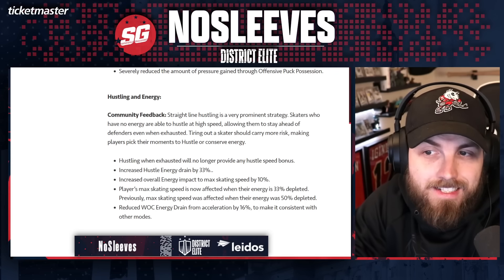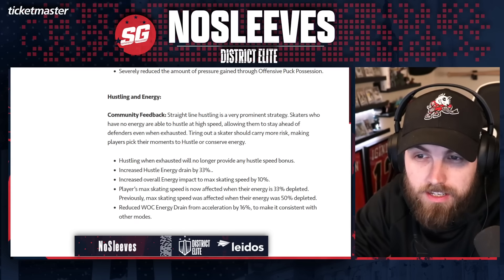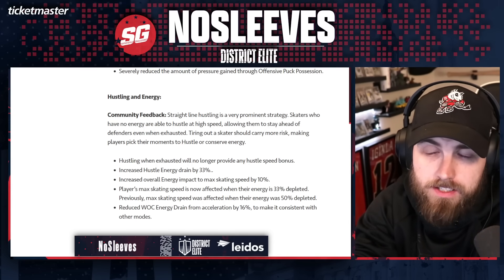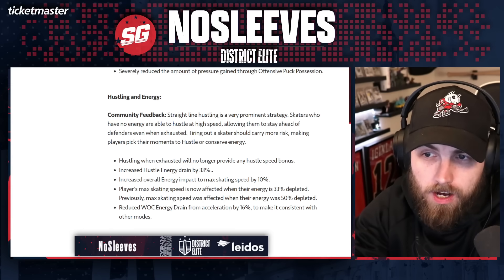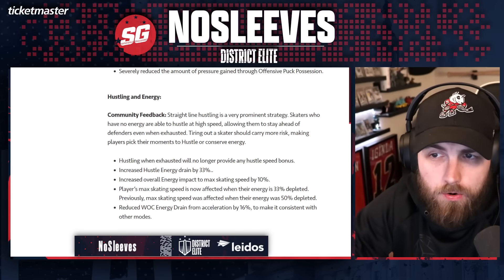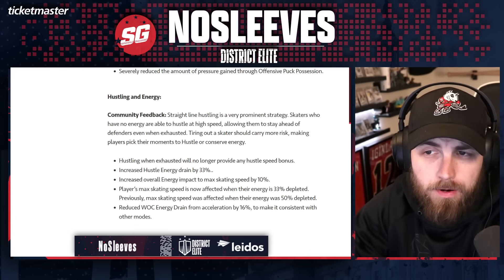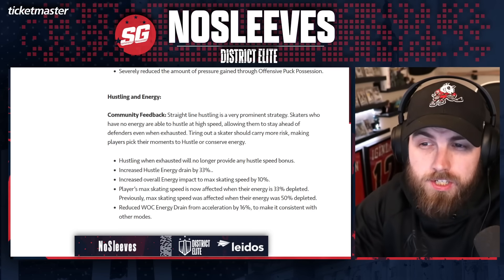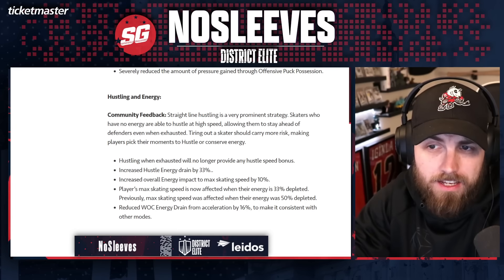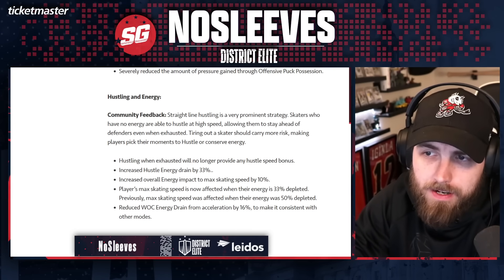Players' max skating speed is now affected when their energy is 33% depleted, whereas previously max skating speed was affected when their energy was 50% depleted. This means that when your player's energy bar was above 50% and you were hustling you could get to max speed, but below 50% you couldn't. Now once your energy bar is below 66% this kicks in and you won't be able to hit your max skating speed. They also reduced the World of Chel energy drain from acceleration by 16% to make it consistent with other modes.